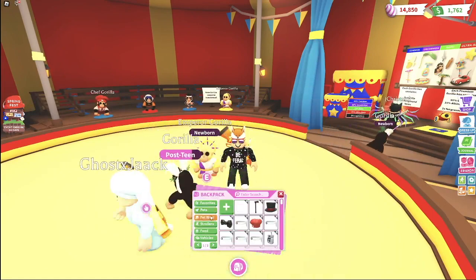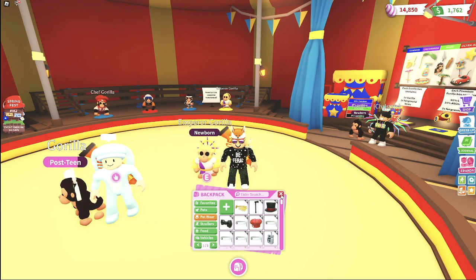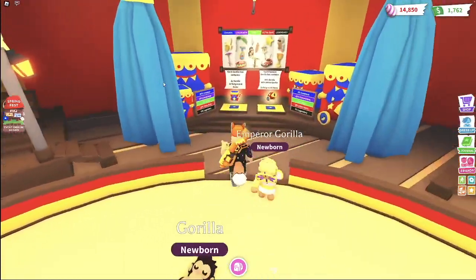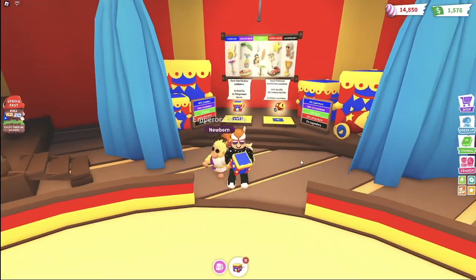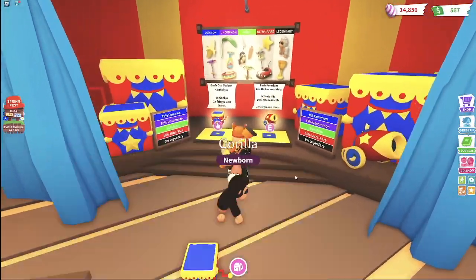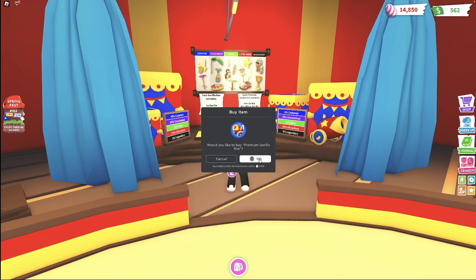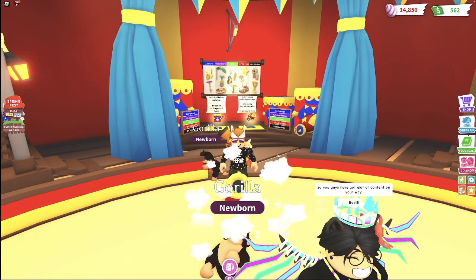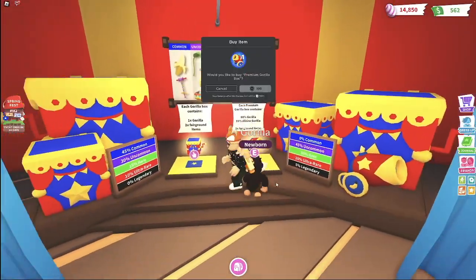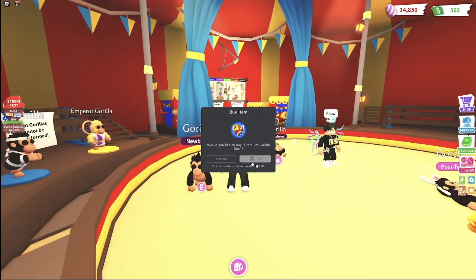This emperor gorilla looks so fantastic, I love it so much — probably one of my favorite pets. It comes with the legendary golden crown pet wear on it. We still need one more golden star to say we got everything. Let's open a couple normal boxes. We're going to keep opening premium gorilla boxes, though I don't recommend it since you have a very little chance to get anything. Now we're getting all the golden goblets now that we don't need them anymore, but I'll gladly take it because the trade value is insanely high.